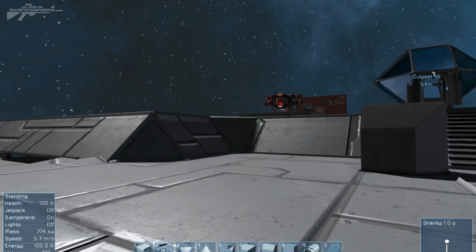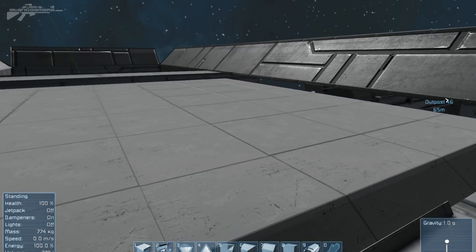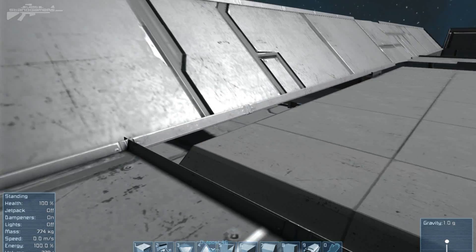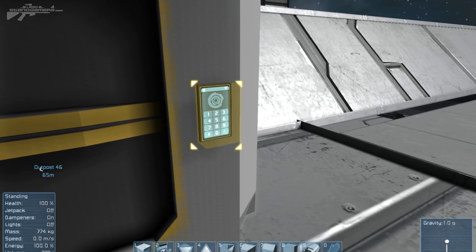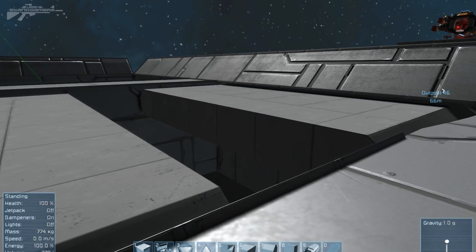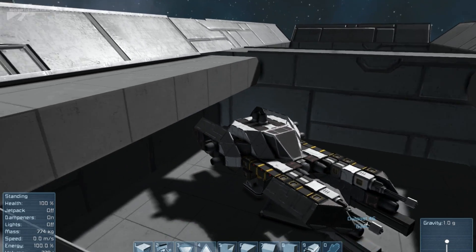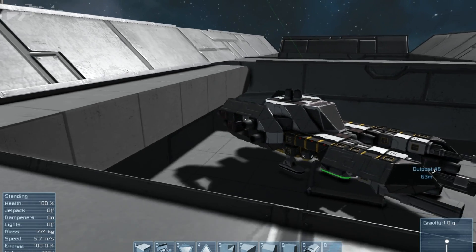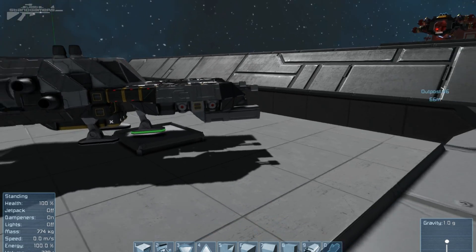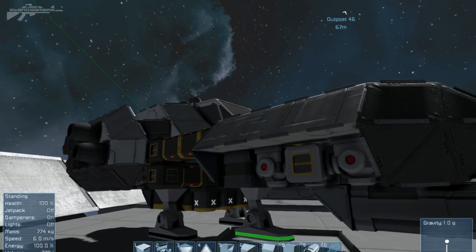We've got a whole variety of different things we can do with the blast doors. This one is a flat tile you could walk across, but it hides a secret ship underneath. If we come over here and activate the ship ramp, we can see the doors coming apart, opening up, and the ship lift is thrusting that ship into the air above us — coming up nice and level. Before this took absolutely ages of planning with rotors, but just look how smooth that actually is. We can simply hop on over, get in our ship and fly away.